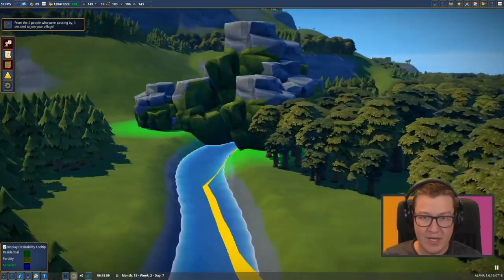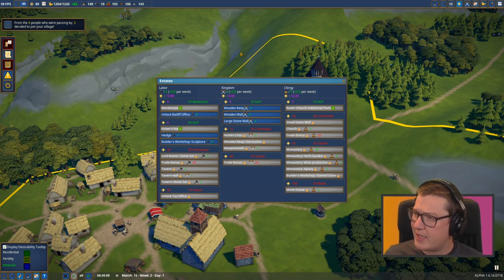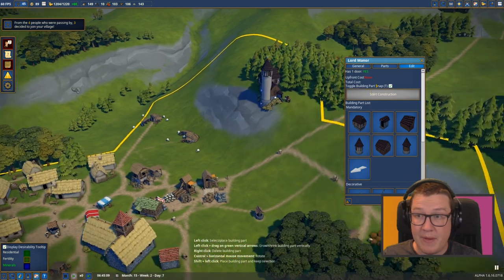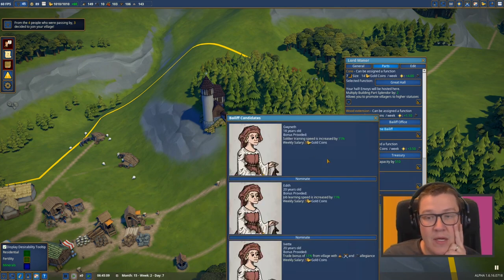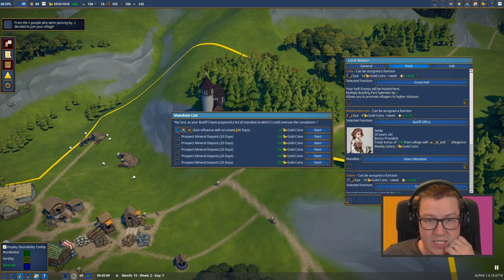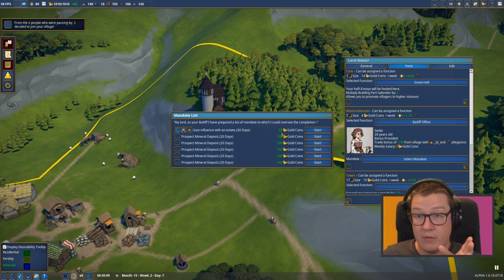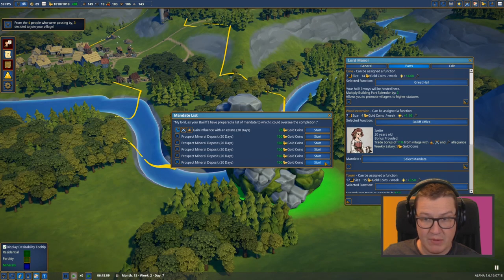I wonder how we get this new mine thing set up and running. The bailiff apparently now prospects mines. So we're going to unlock the bailiff office now. There we go. Soldier training speed is increased, job learning speed is increased, trade bonus - I'll always go for that. And a mandate is two. This is what's new: 100 gold coins, gain influence within a state is 25, prospect mineral deposit - that's the one we want. Start.